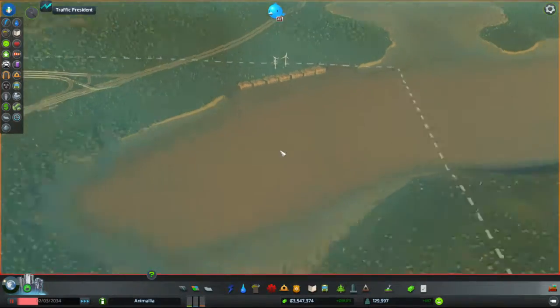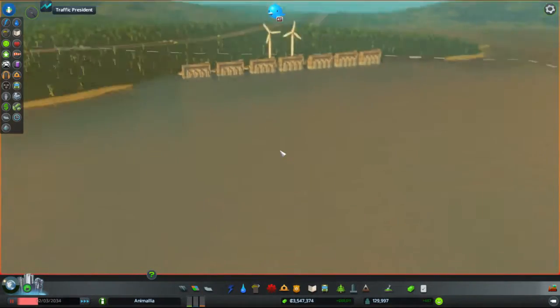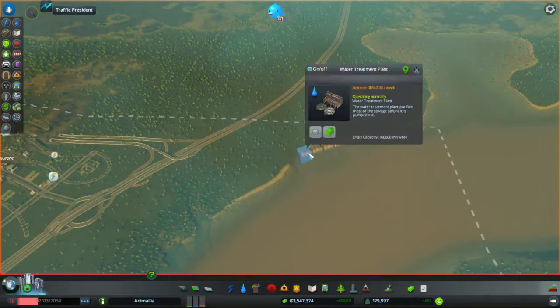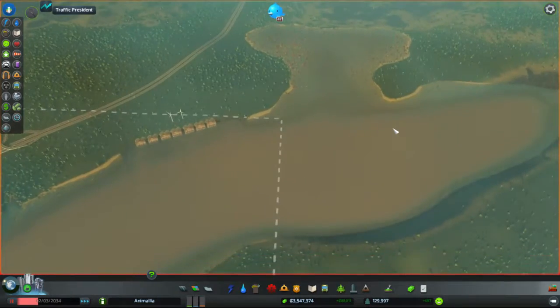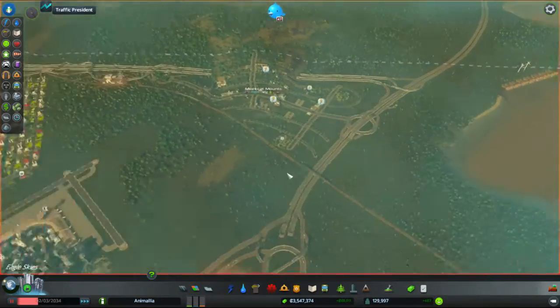Welcome back to Cities Skylines, ladies and gentlemen. I'm the Marmoset. It's Animalia. Yes, we're underwater with poo again. Looks like the majority of this episode — having built all this sewage infrastructure and filled this lake — we'll be moving yet more of our sewage stuff somewhere else.